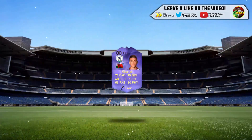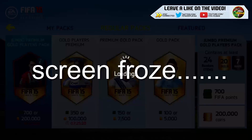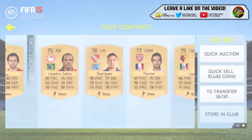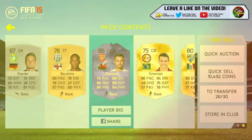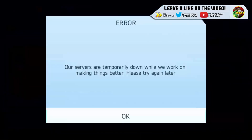And we get Chester again. Aaron Ramsey — what a ball! Aaron Ramsey in a pack, I will take that boys, I will take that. 86-rated, what a card! Originally I thought it was Bale — what a troll.